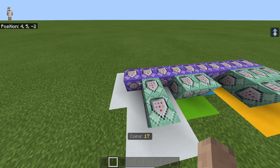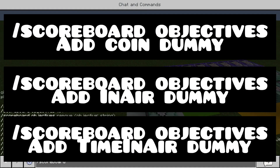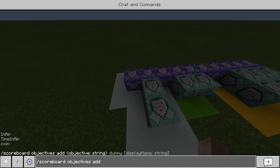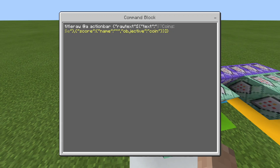Starting off, I will start with the title raw. But first, what you're going to need is a couple of different scoreboards — slash scoreboard objectives add. You're going to need an in-air scoreboard, a time-in-air scoreboard, and a coin scoreboard. I'm just going to do the coin scoreboard for now. So right here is a title raw: title raw at a action bar, raw text, text coins, whatever color you want, score name — which is just the @ symbol — and then objective coin. This is how I display the coins on everyone's screen.